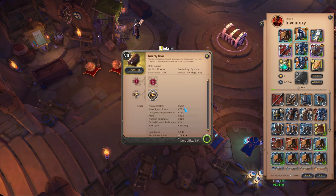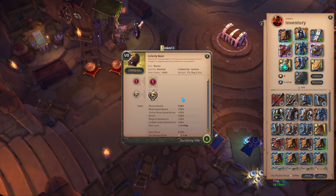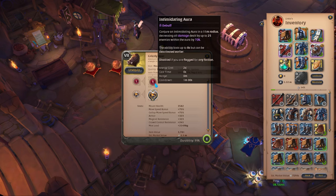Why is the grizzly so good? Apart from having 3,500 HP, standard moving speed, good armor, good magical resist, incredible crowd control resistance, and 2,250 kilos of max load, it also has incredible passives. Rush activates whenever you take damage and grants you 80% move speed for four seconds, allowing you to run through enemy blockades and get to your destination.